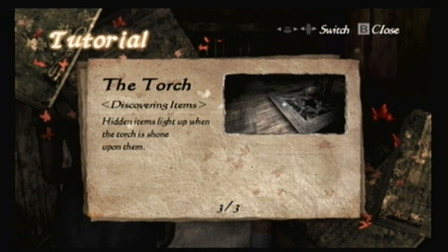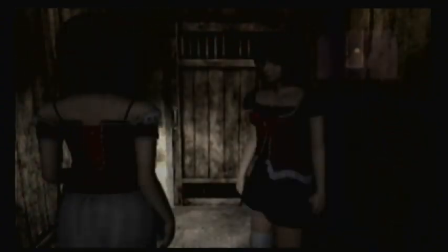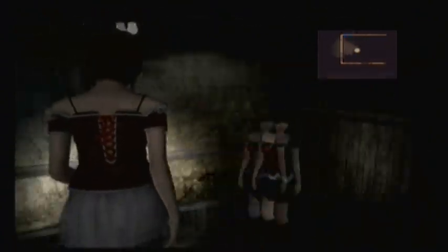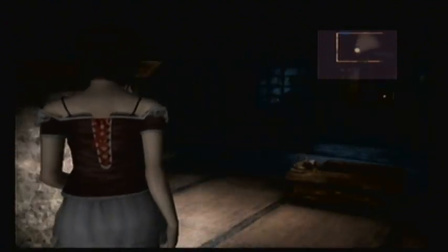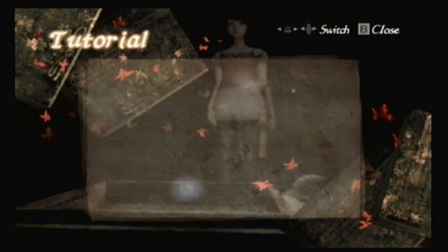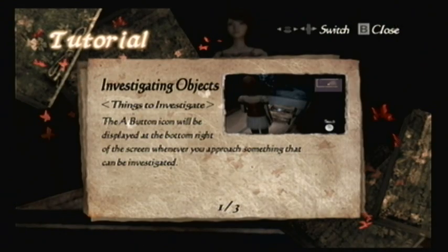Hidden items light up when any of the torches show up. So this is something that is different — new — to Fatal Frame 2. In the original Fatal Frame 2, you did not have to shine your light on items to make them appear. Items were just automatically shown. But this is like Fatal Frame 4, where they introduced this — you had to shine your light onto items.